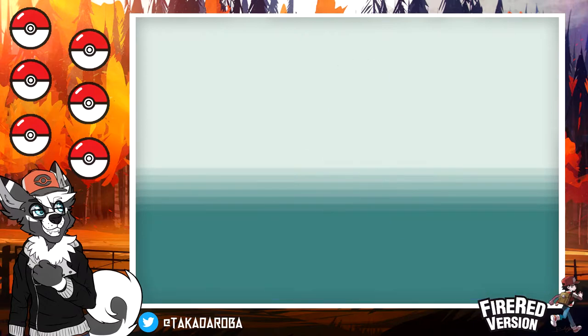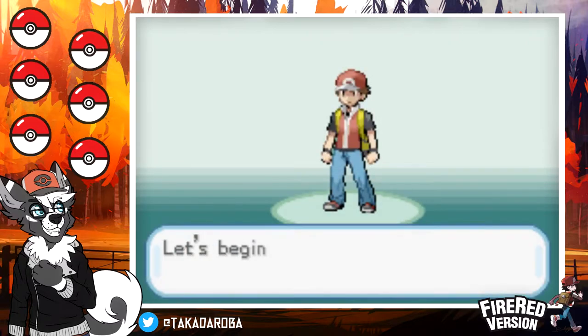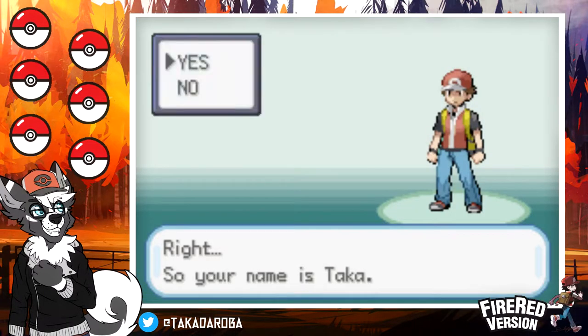Oak asks me to tell him about myself. He asks if I'm a boy or a girl, then: 'Let's begin with your name. What is it?' I've got seven character spaces, which is not enough for Takadorova. So we will go with Taka. I'm going to be struggling with the controls for the first episode or two.